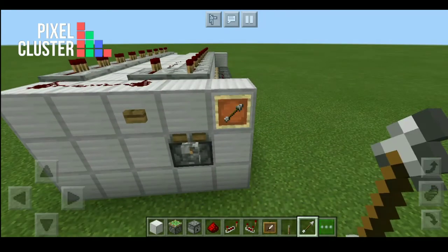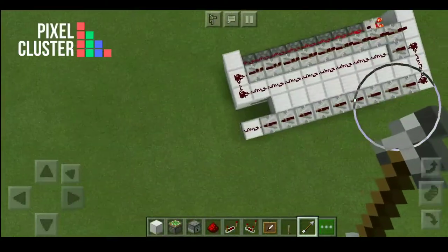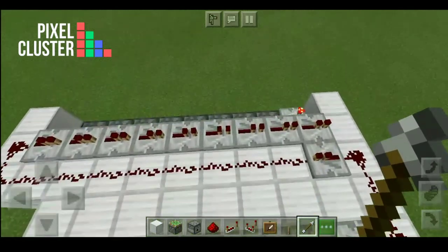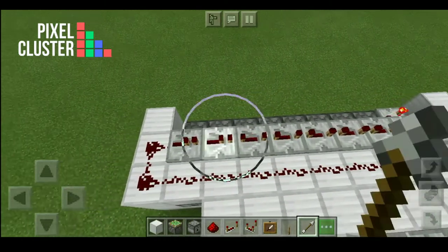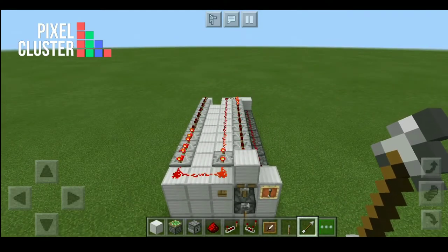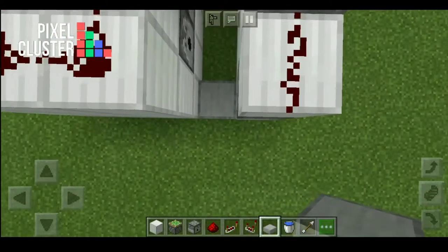Put the arrow in the item frame which indicates the range. Set all the repeaters on full tick. Check that our circuit is working properly — use a lever to turn on auto fire mode, and you can use a button for manual mode. Place a slab.